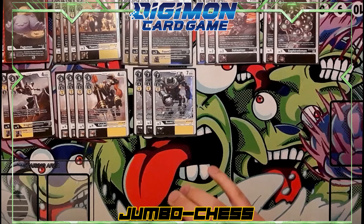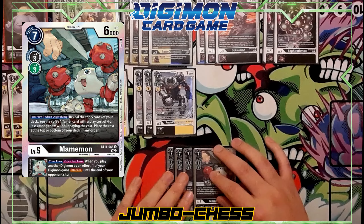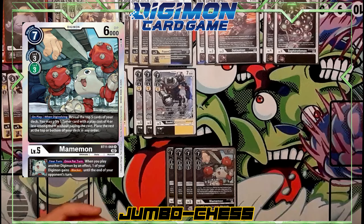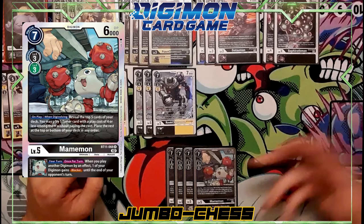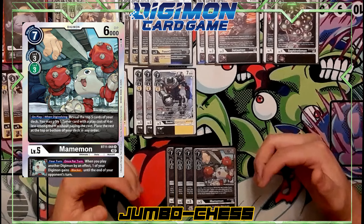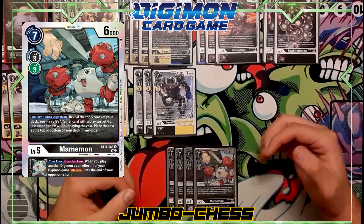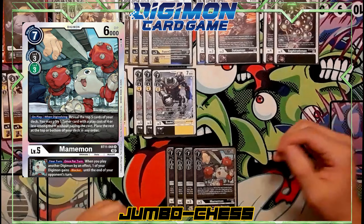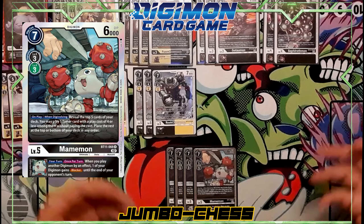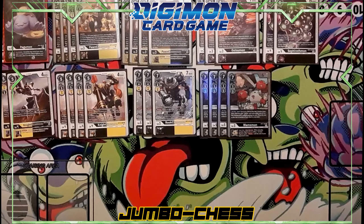I run four Mamemons and this is definitely a major star of the deck. When played, on your turn, reveal the top five cards of your deck — you can play a tamer with a cost of four or less for free and place the rest on top or bottom. This is the greatest effect in the deck, especially combined with your level fives. You can stack the deck and play Mamemon so many times that you'll have quite a few tamers on your field by end game. Also, when an effect plays another Digimon, one of your Digimon gains blocker until the end of your opponent's turn — that procced several times tonight.